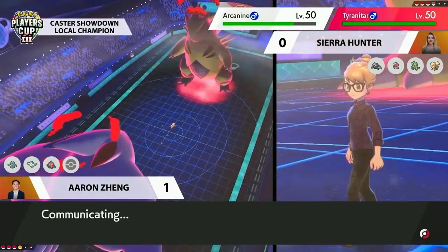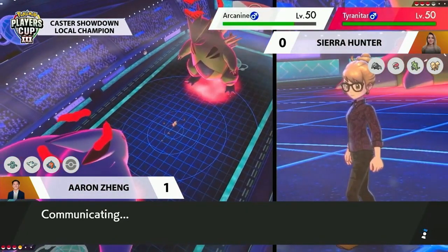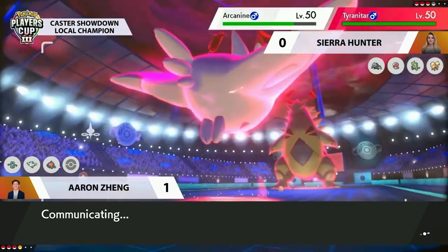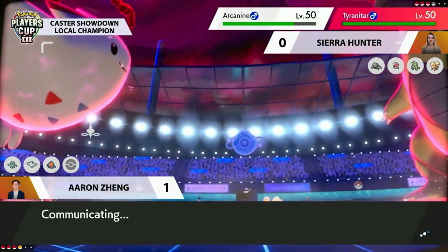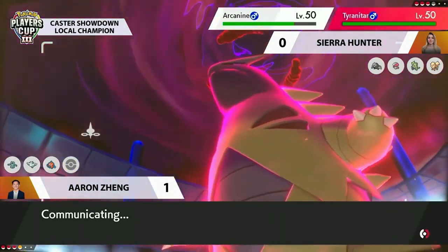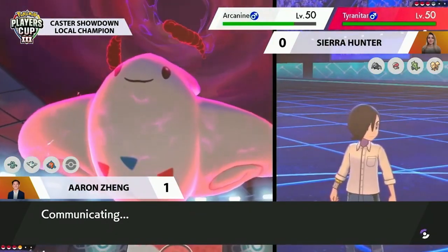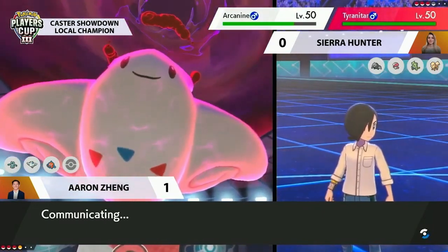Getting rid of the weather is really useful, removing that special defense boost on Tyranitar. Maybe go for Max Starfall next turn trying for a critical hit, but that's risky with the Weakness Policy. With Will-o-wisp on the field, Rotom likely outspeeeds Tyranitar, so the Will-o-wisp does threaten Tyranitar pretty heavily without any redirection on Sierra's side.